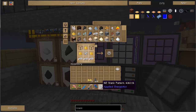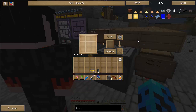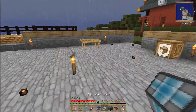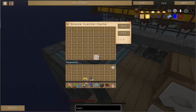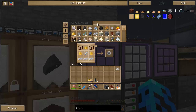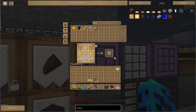The very first pattern you should make in your auto crafting network is how to make more patterns. Encode. All right — 20 please.